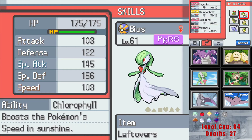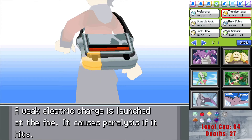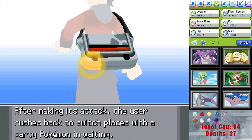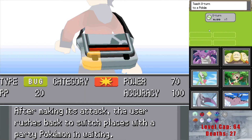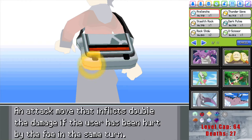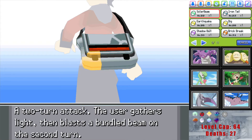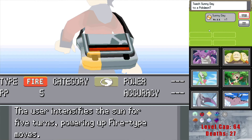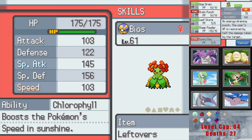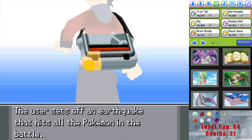Yeah, let's do that. Do I have TMs available? I'm pretty sure I bought a Sunny Day. Can anybody on this team learn U-Turn? I wonder if Pikachu can learn it. Alright, where are the things I need — we have Solar Beam, we have Sunny Day, great. So Bios gets Sunny Day, Friartuck can learn it too — interesting. Even Max can learn it. So we'll have two Sunny Day users on the team.